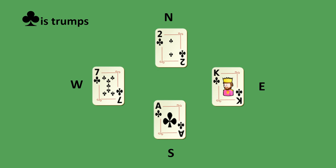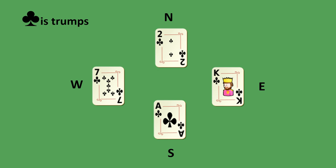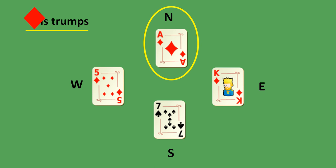Clubs is still trumps. South wins this trick — the ace is the best card. Diamonds is trumps — the ace of diamonds wins the trick. South had no diamonds, so he could choose any card in his hand and chose the seven of spades, but the ace of diamonds is the best card and wins the trick.